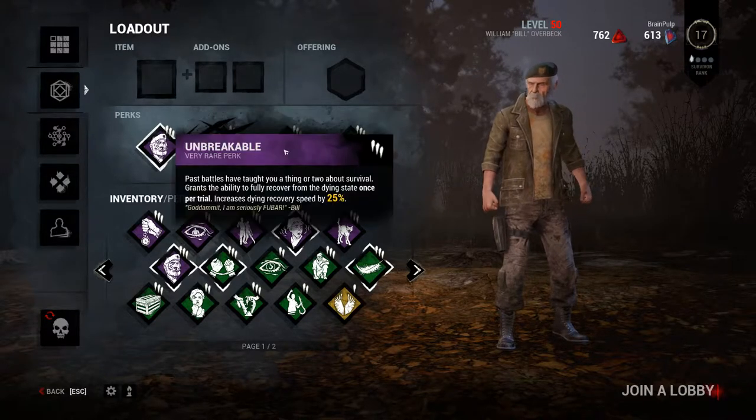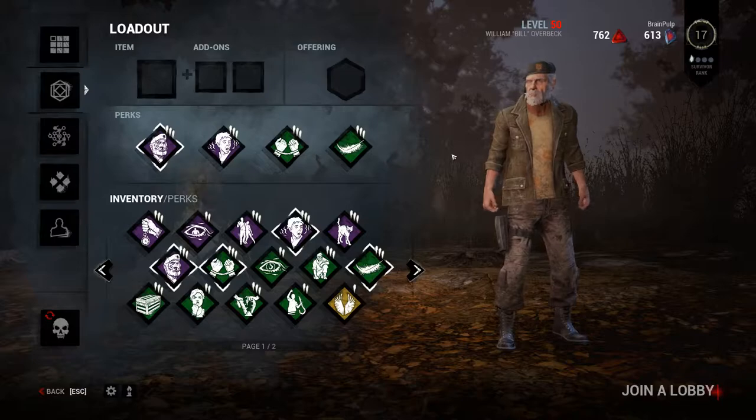For this playthrough we're going to stick with this particular loadout, and we're not going to do any items again. I might throw a couple offerings in there, but it'll just be to get more blood points or something. Let's jump into the games and see how we do.